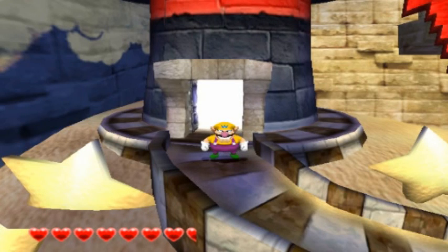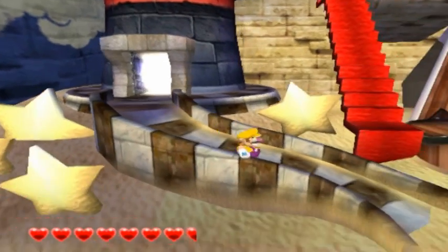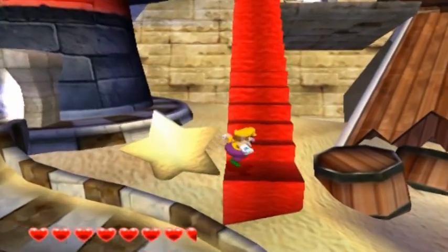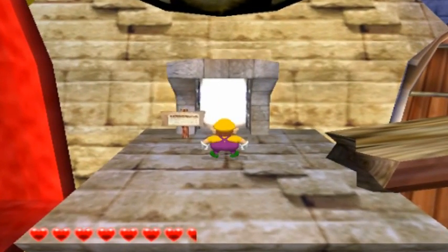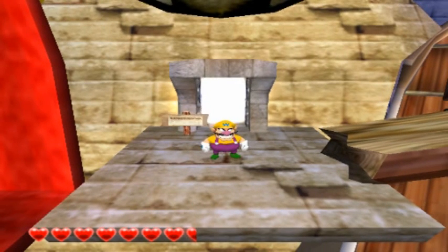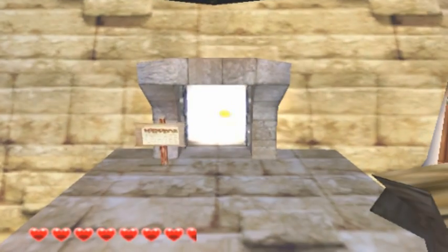What's happening, guys? This is the Grandmaster of Faster, and welcome back to Let's Play Wario World. In this episode, we are going to tackle the final regular level of the game, and it's inside a pyramid. But before I forget, please be sure to leave a like or comment below and subscribe to my channel. Every one of those really helps. Okay, let's get going.